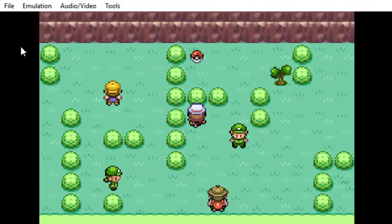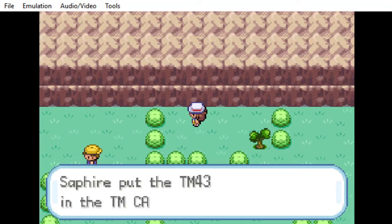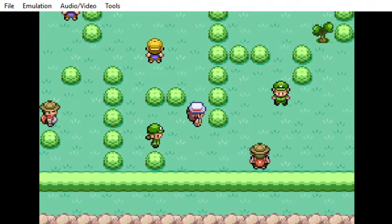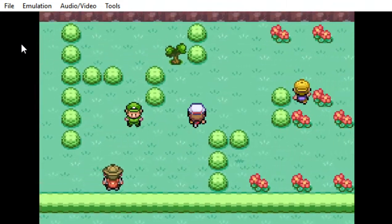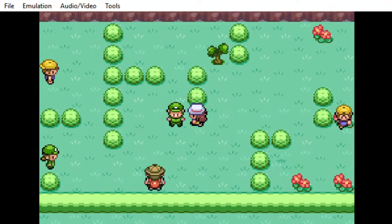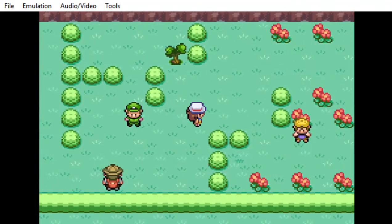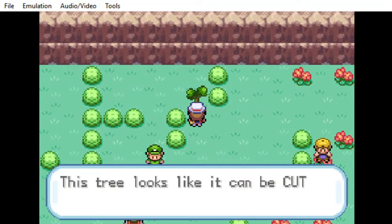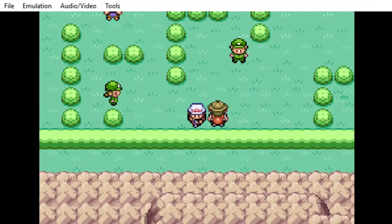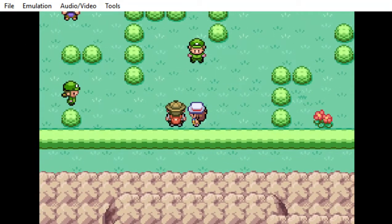Since we've already moved him out of the way, we're going to access that, and that gives us Secret Power — the TM that I was trying to show you guys how to get. Now, if you've already faced this guy and you can't move past him like I did, you're going to have to get Cut, and you're going to actually have to cut the tree to access the TM for Secret Power.